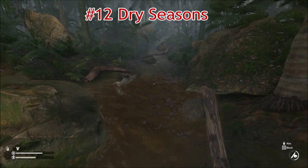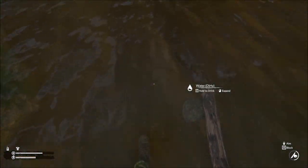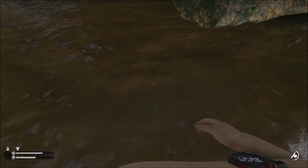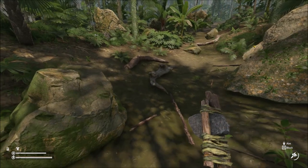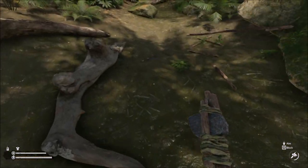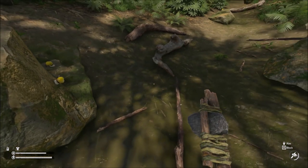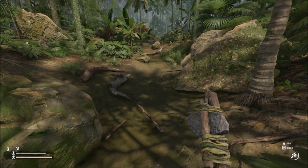Number 12: Dry seasons. There are dry seasons in the game which will massively affect getting water as it will not rain for a number of days. For me, the dry season occurred at around day 20 and again at around day 50. You need to know how to get water without relying on the rain. You also need to be aware that certain pools of water will dry up during this time, so in some areas you will be relying heavily on water collectors for clean water.